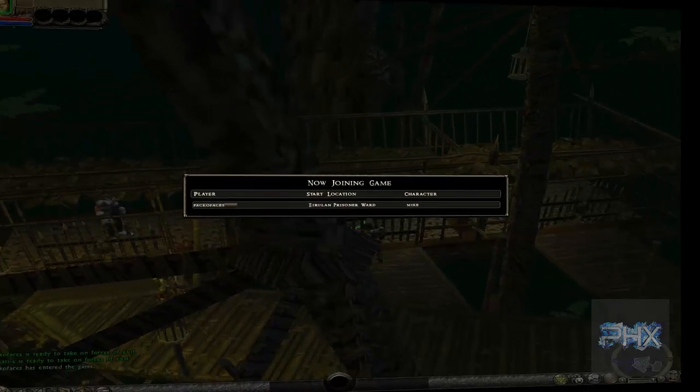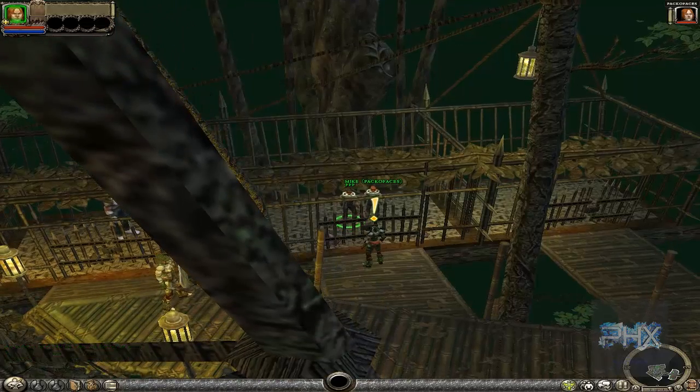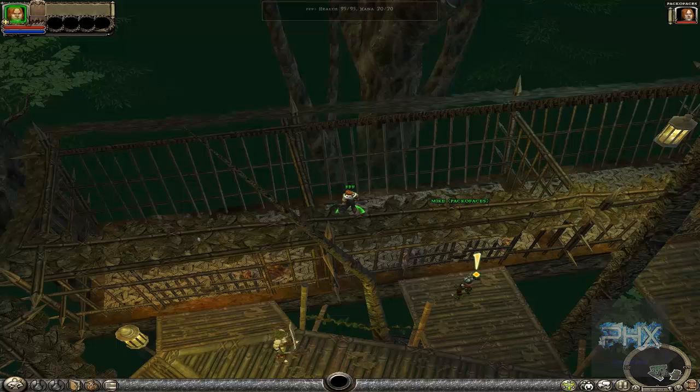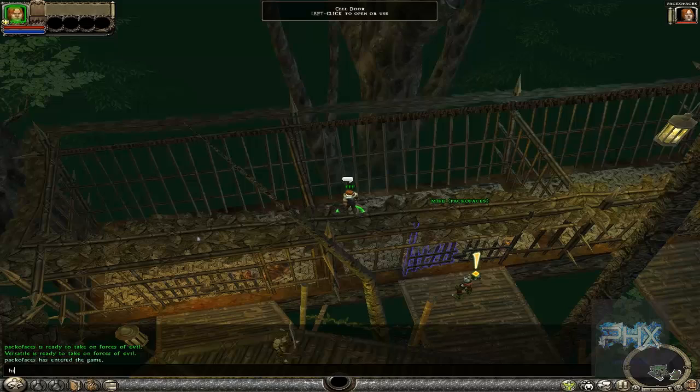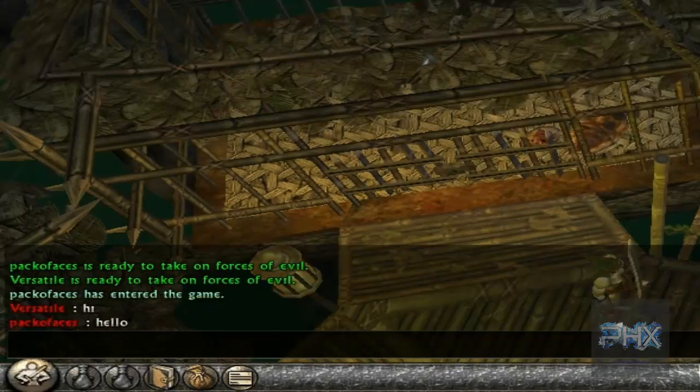All right, so I click start. Here I am in the game, joining the game, and there's Pack of Aces — sweet. I just started this game brand new, so I don't know anything about it. I'm not really sure how to type. Oh, here we go — press Enter. Hi. And then the laptop desktop will say H-E-L-L-O. Hello. Nice.